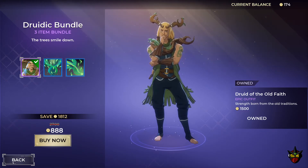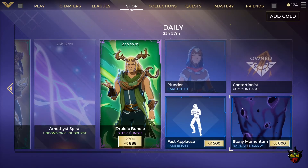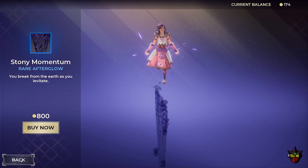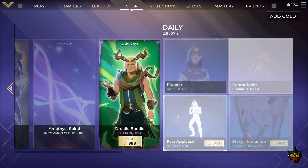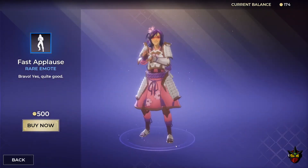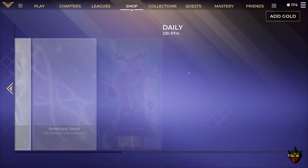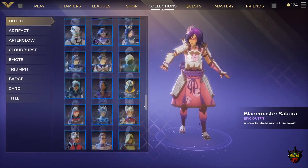For the dailies, we have the Contortionist common badge, the Stony Momentum rare afterglow at 800 gold, and the Fast Applause rare emote at 500 gold.